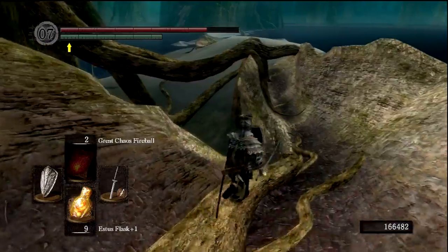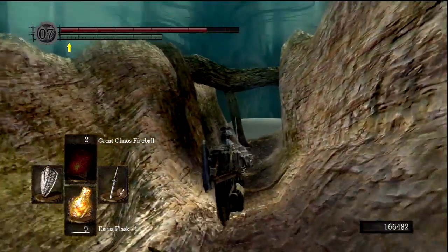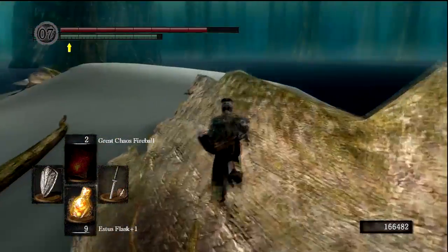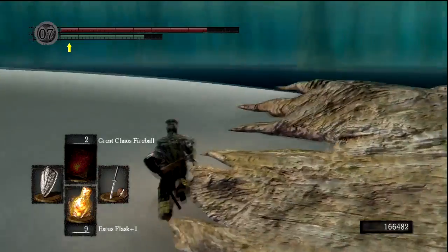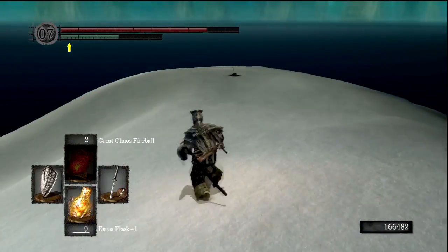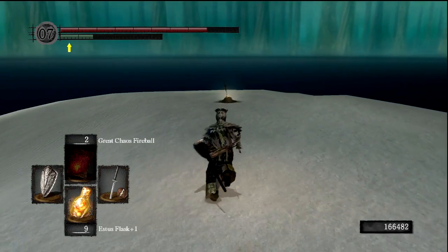I'm not sure you can see anything else from Ash Lake. Again, I've only been down here once, so this is all kind of news to me. And this area is essentially barren of anything - except for that Hydra right there. And also some more clam enemies that we can farm for Twinkling Titanite. But I don't really want to do that. You know what? We might as well fight the Hydra in this video.